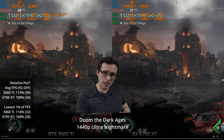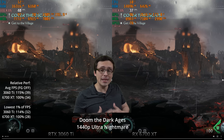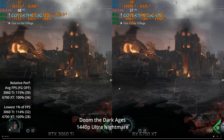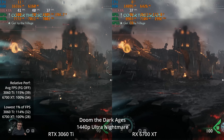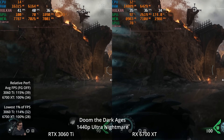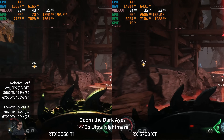I'll be using the balanced upscalers at 1440p and quality upscaling at 1080p, and I'll also be looking at medium graphic settings rather than just maximum. You can see the average results and 1% lows, the graphic settings and resolution. At 1440p Ultra Nightmare — the maximum currently available settings — the 3060 Ti is 15% faster, but it's only averaging 39 FPS versus 34.